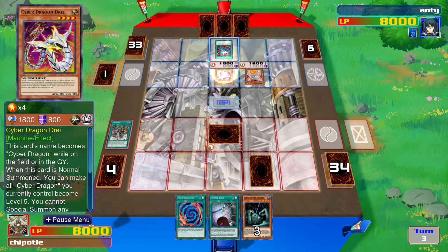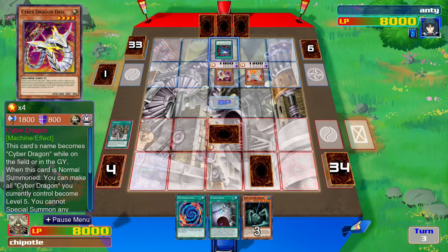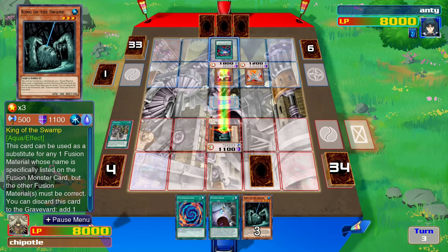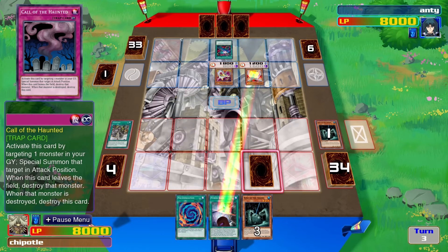Then I flip summon Cyber Dragon Three, and then I will attack. I attack with this one — my King of the Swamp is destroyed. I will directly attack you now. Damn, that hurts a lot.